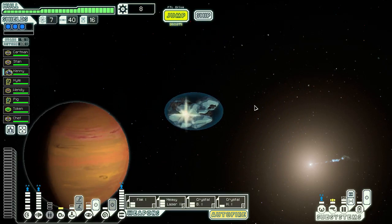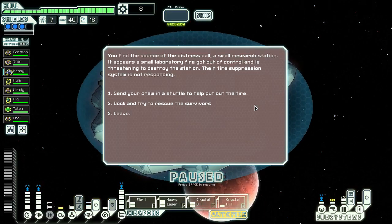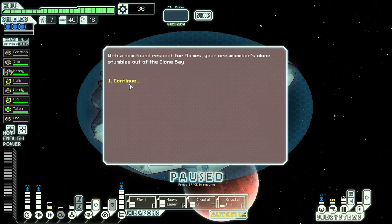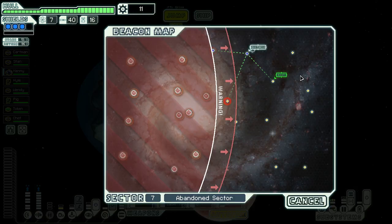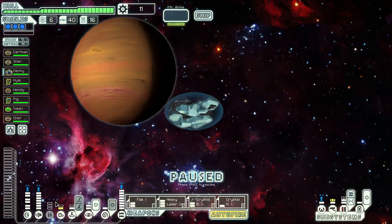Distress call. Help him put out the fire. Token is gone — bummer. With a newfound respect for flames, your crew member's clone stumbles out of the clone bay. Good. He had no skills to lose. Upgrade the oxygen. Just give it that. Buffalo also doesn't get taken out too easily.